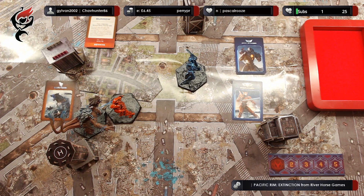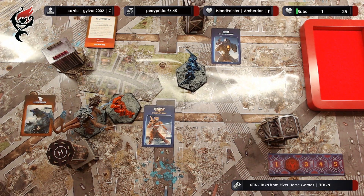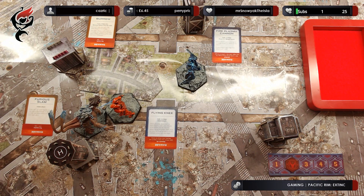We then take back all of the activation cards, move the turn marker to the next turn, and on to round two. Actions are chosen for the units and then we reveal those actions. In this turn, Strike Thorn is going to attempt a furious slam against Sabre Athena. Hakuja is still in the burrowing action. Sabre Athena is going to attempt a flying knee into Strike Thorn, and Gypsy Avenger is going to attempt firing its plasma cannon at Strike Thorn.